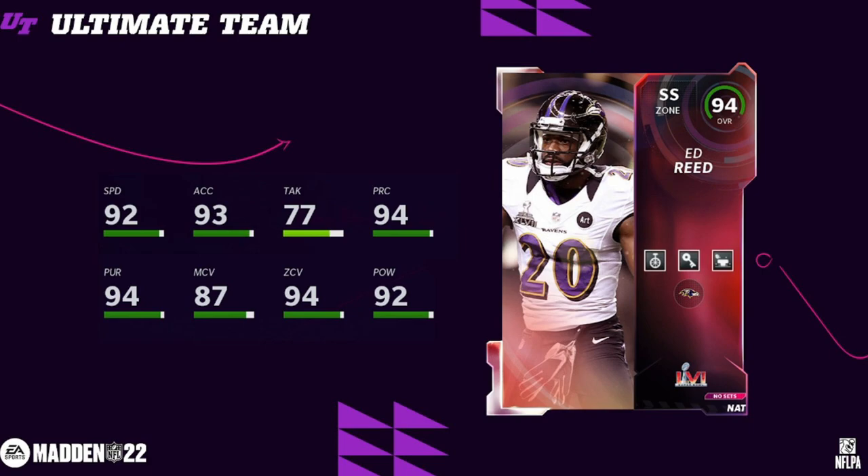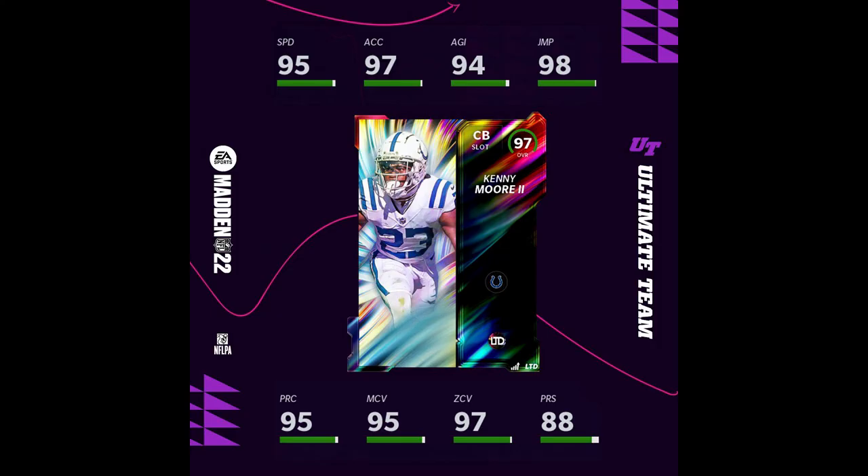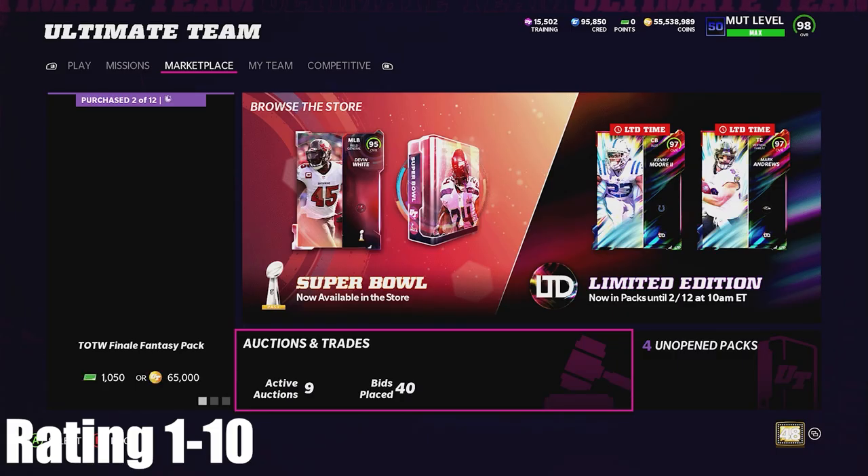Ed Reed is the solo challenge card. We got Percy Garvin last week, we got Ed Reed this week. Ed Reed has basically become a Madden 22 meme — he gets a card every single month when he doesn't need a card. They could have chosen 300 different players that would have been more deserving. The card's actually not that bad though; his abilities include Pick-a-Duss, Midzone KO, and Acrobat, so he's actually a pretty decent card. And the other LTD is Kenny Moore — my prediction from Twitter. 95 speed. The only problem with Kenny Moore is he's 5'9", so he's a midge, but other than that a really good card stat-wise.